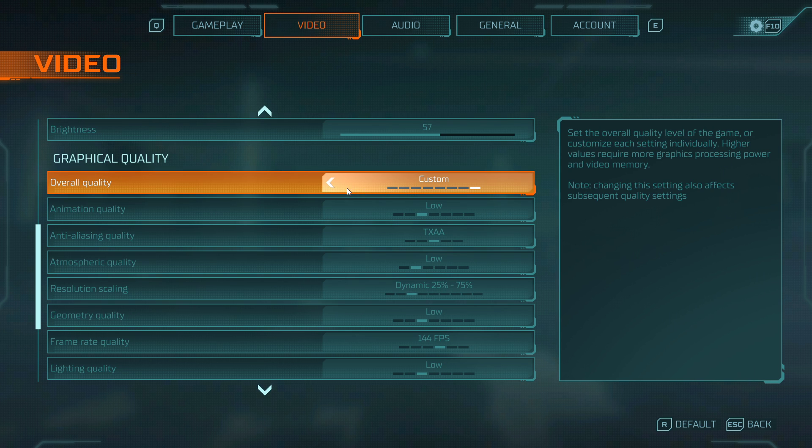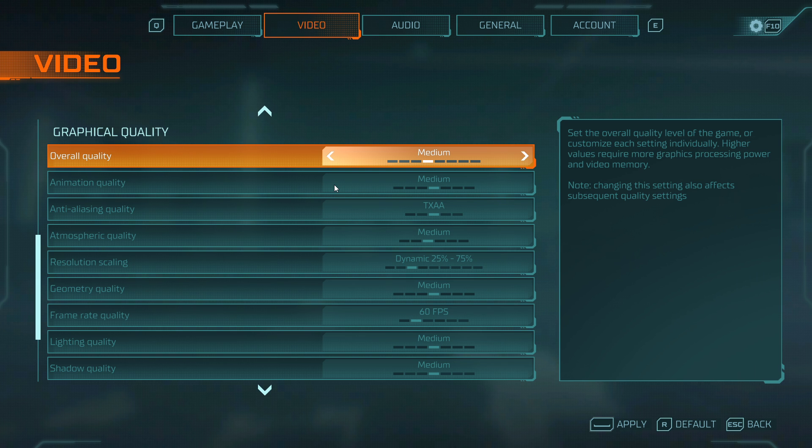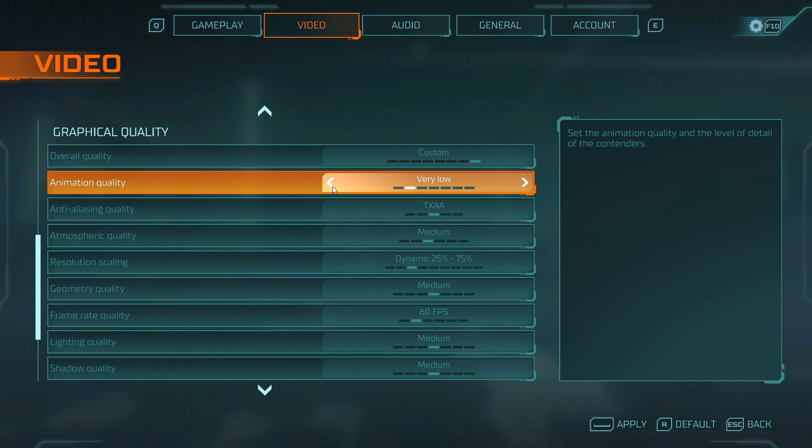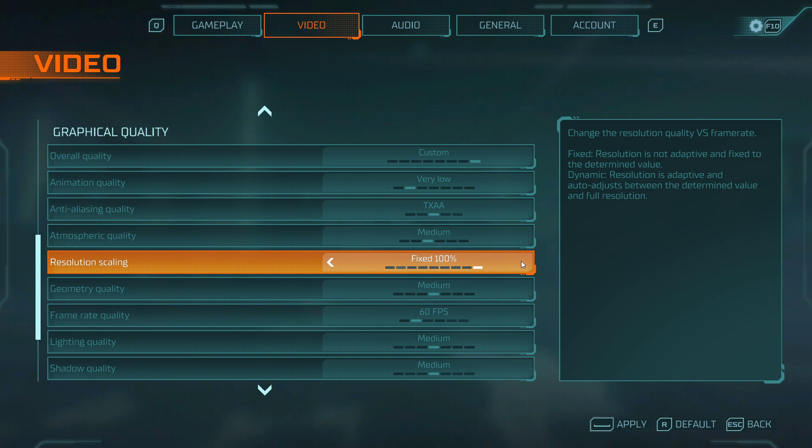In the Graphical Quality options, I suggest you set the Overall Quality preset to Low or Medium, and then play a game to see if you have some FPS to spare. If that's the case, leave the animation quality at a low setting, and increase the resolution scaling as well as the frame rate quality, which should be set to at least your monitor's refresh rate.